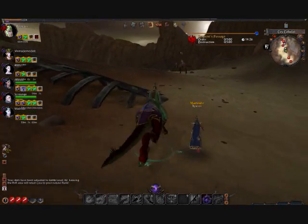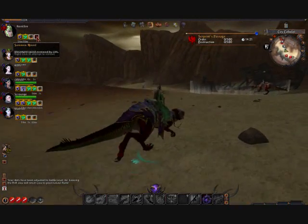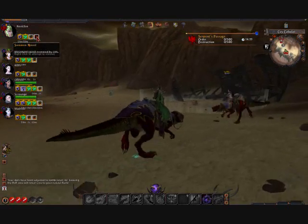What you're seeing is my Sorcerer on his mount. It's called Summon Mount. Movement speed increased by 50%.